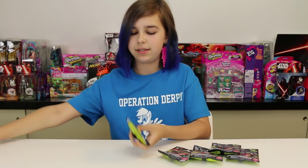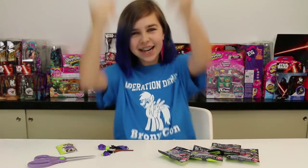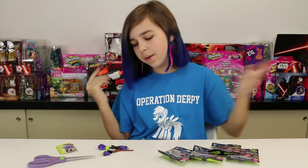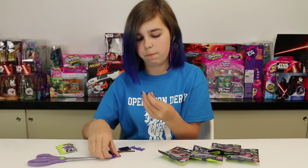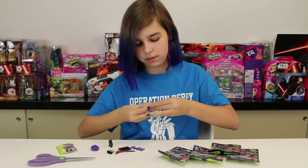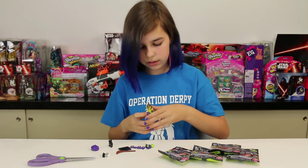Alright, first one — let's pull it out. Oh, we got the witch! I saw her on the checklist and I really wanted her because she comes with a little black cat. I've actually had a pet black cat — his name was Boris, but he died when I was four. That made me really sad, but he was very sweet.